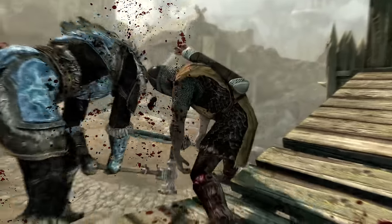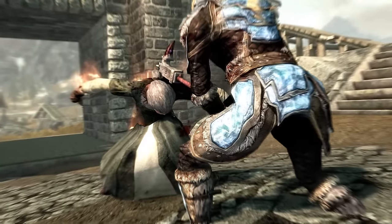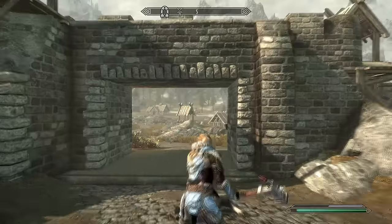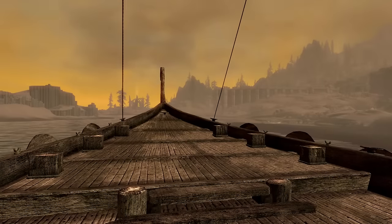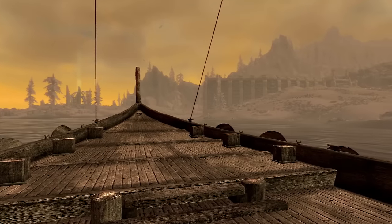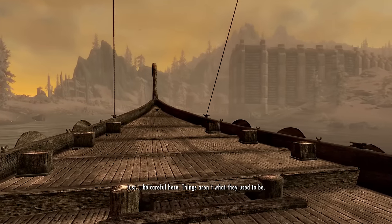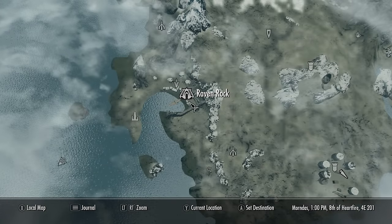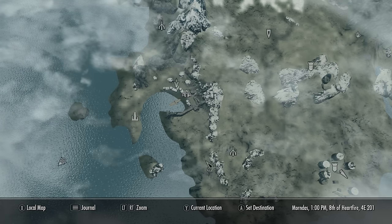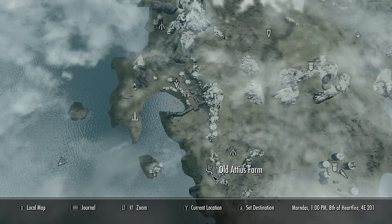Unlike most unique weapons in Skyrim, the Champion's Cudgel does not have a leveled enchantment. So in theory you can come and get it at level 1 and it'll be just as powerful as if you got it at level 100. To actually get this weapon, you must first start the Dragonborn main questline, which will unlock a new area of the map called Solstheim. From there, you'll arrive by boat into the city of Raven Rock, and then go south-east just outside the city to the old Attia's Farm, where you can start the quest March of the Dead in order to acquire this weapon.